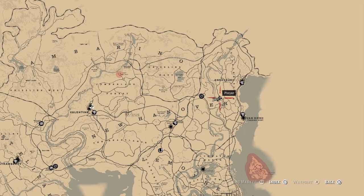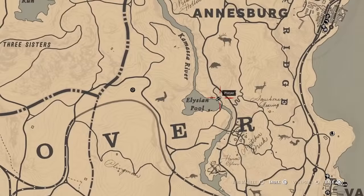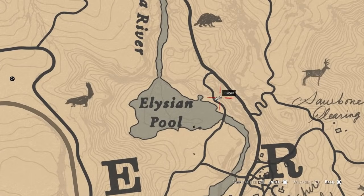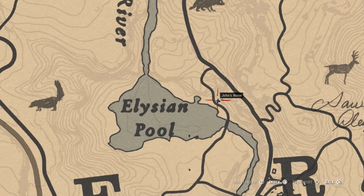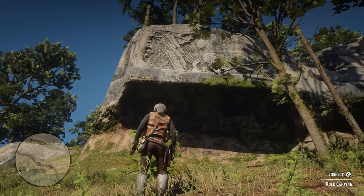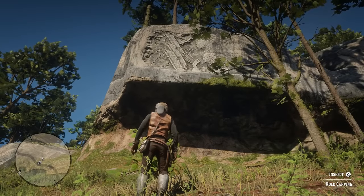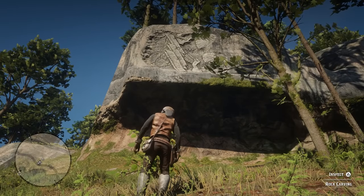The penultimate one is right between the E and the R in Hanover, by Elysian Pool. It's right on the road, so you don't even have to go off the beaten track at all. Just tag right where my horse is on the road and it'll take you right to it. As you can see, it's just up there — you'll see it right when you come here. It's a massive rock, it's really cool.